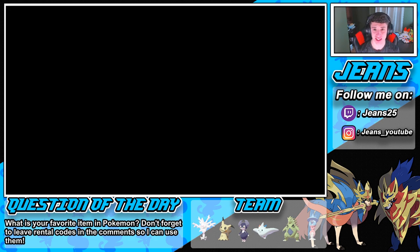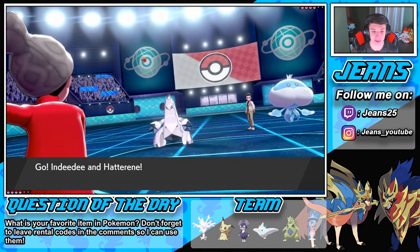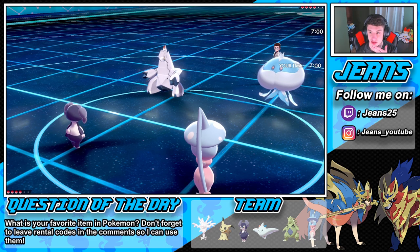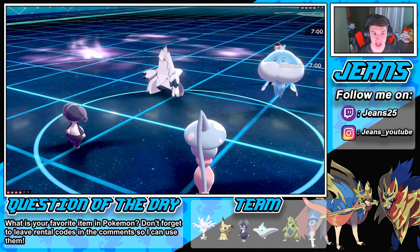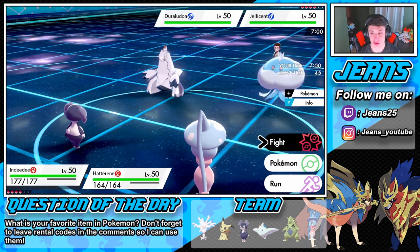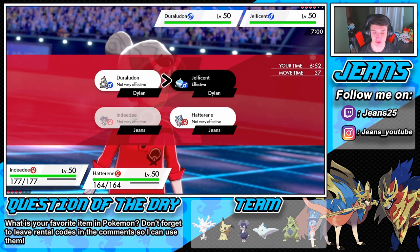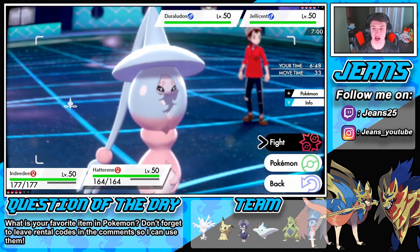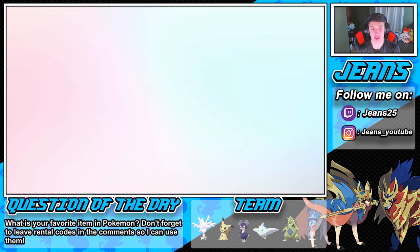I see him lead maybe Togekiss, Jellicent, or Reuniclus. Jellicent - that's what I think he's going to lead, but that's kind of predictable so he might go something else. We're going with our Trick Room squad regardless. Kind of scared of the Reuniclus - that's the reason I didn't bring Togekiss. Jellicent and Reuniclus pop out, our Hatterene pops out too. These guys might be a Trick Room squad. I kind of want to swap into my Cursola to get that Perish Body rolling, and have Hatterene set up Trick Room.